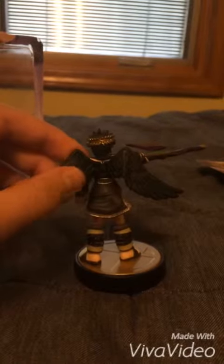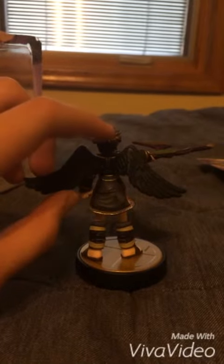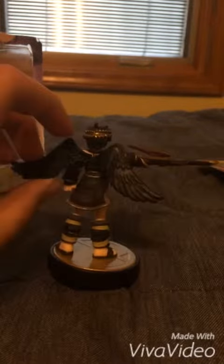Dark Pit's wings are black, and the regular Pit's wings are white. Dark Pit's hair is black, and the regular Pit has brown hair.